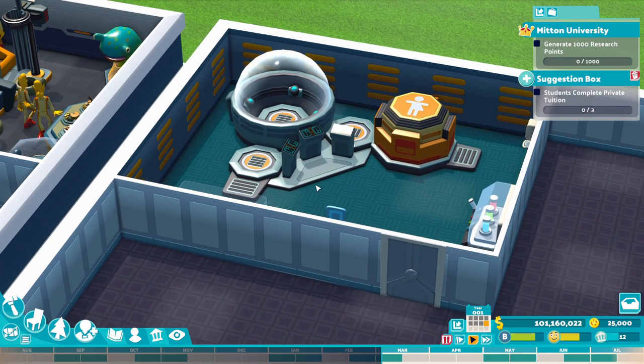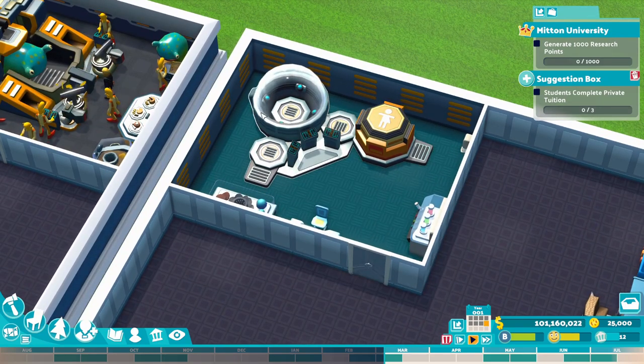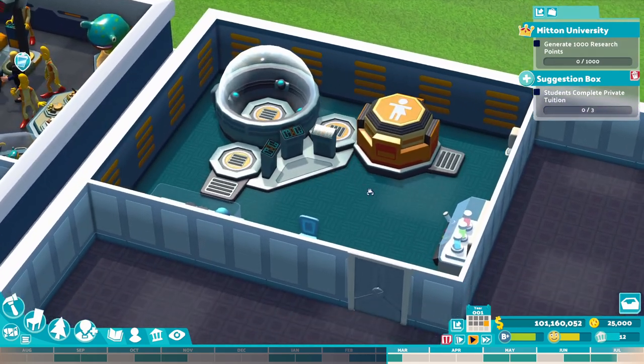Next on the list we have the living room. This is a 5x4 minimum room. The only requirement is this kind of giant living machine — a social simulator, I should call it.